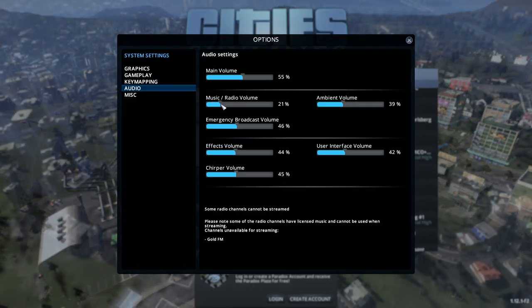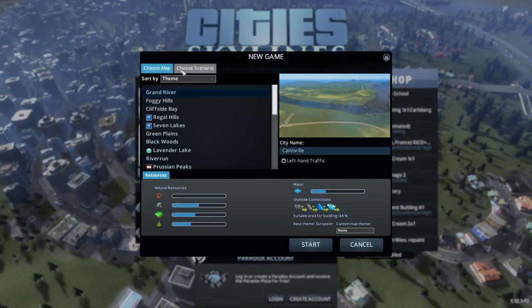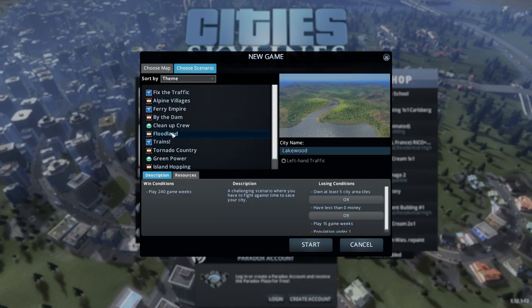Make sure our settings are set properly. Music's fine. Yeah, sounds about right. Let's just click new game, see what we have. We can choose a scenario where we can change something, but that's not as much fun.